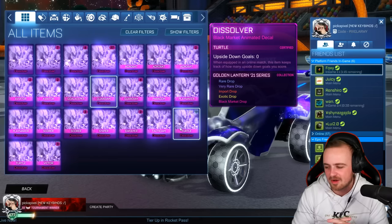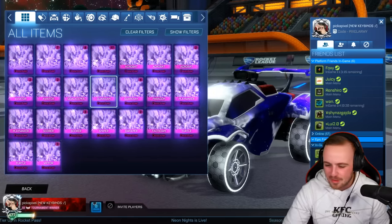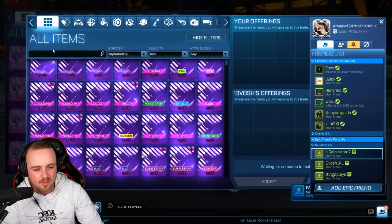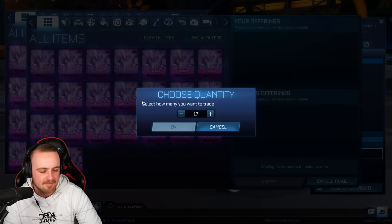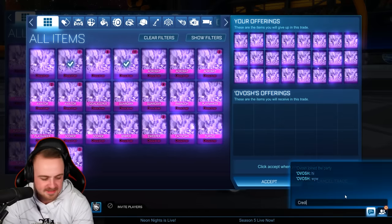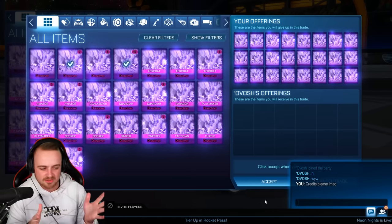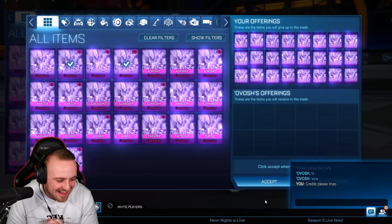As soon as I add N'Golo Kante, Ovoshrl accepts my friend request. Invite — this is so exciting! Let's get in the trade. N'Golo Kante has also invited me to his party. Let's put the dissolver in here — maybe he'll say he doesn't have the credits for that many, but let's just whack them all in. Credits please! Imagine if it was the real N'Golo Kante — obviously no one would believe it, but I'll just be trading with N'Golo Kante. Come on, Ovoshrl — 800 times 24, that's pretty outrageous.